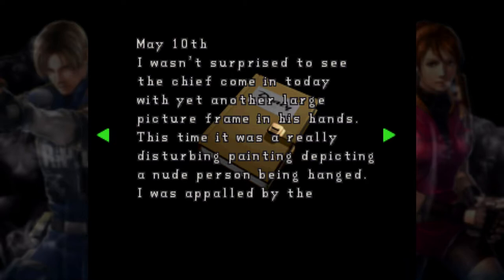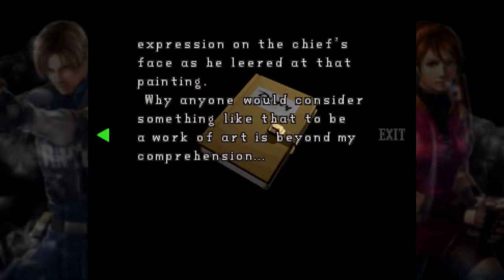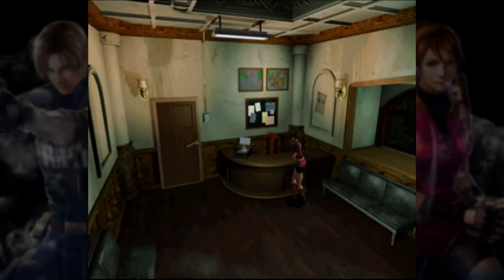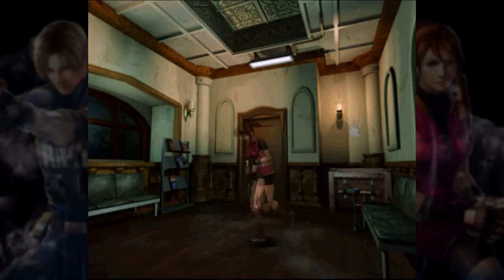'I wasn't surprised to see the chief come in today with yet another large picture frame in his hands. This time it was a really disturbing painting depicting a nude person being hanged. I was appalled by the expression on the chief's face as he leered at the painting. Why anyone would consider something like that to be a work of art is beyond my comprehension.' So — statues on the second floor, that's what we gotta look for.